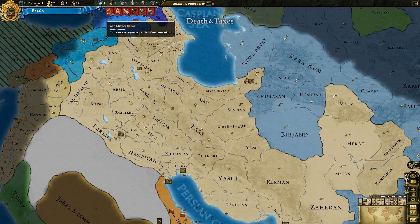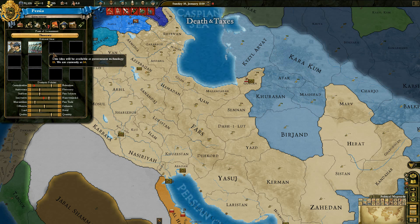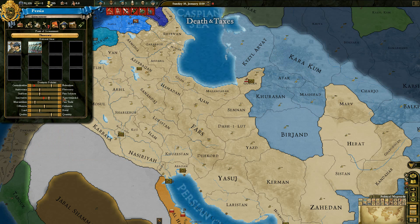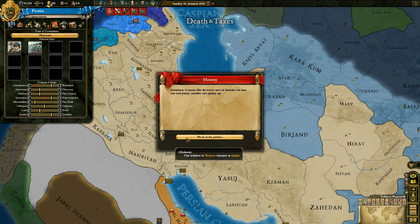You can see straight off the bat I can change my slider. However, since I'm a religious government — a theocracy, rule through God — I don't think being innovative is the best decision, especially since I'm also limited. So I'm going to slide one towards narrow-minded. Now it could end badly — could have heresy or disorder, or a holy man could arrive, which is positive because I get a good advisor. So we slide one towards narrow-minded, and we get heresy. The people of Makran have changed their religion from Shiite Islam, which is the religion of Persia, to Sunni Islam.